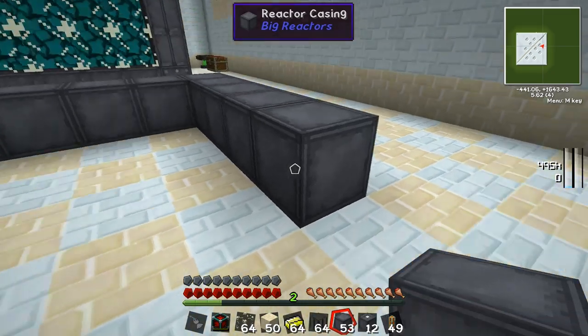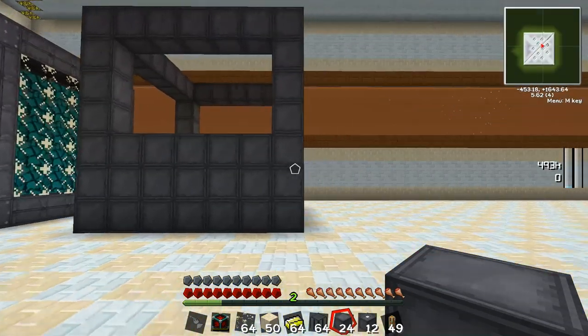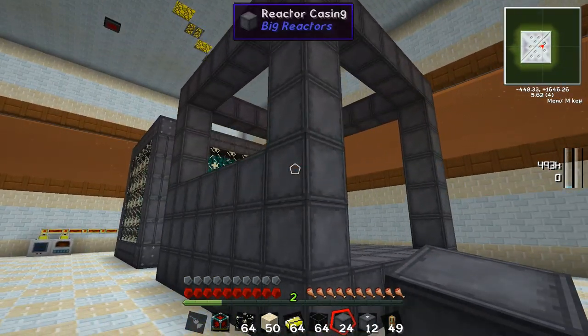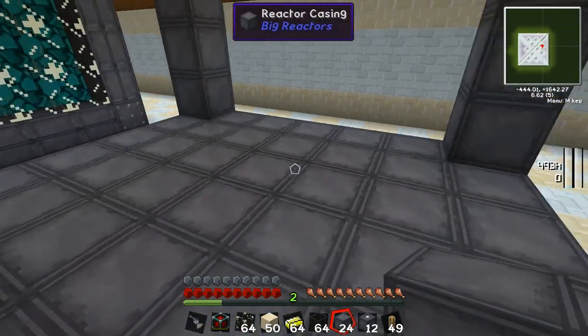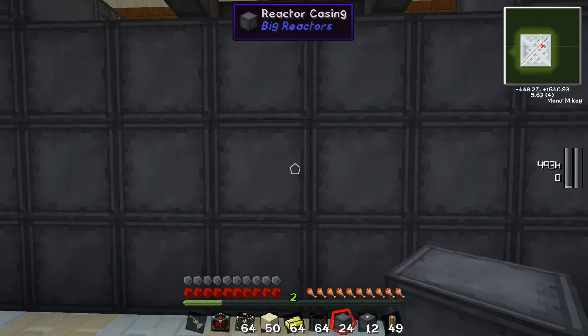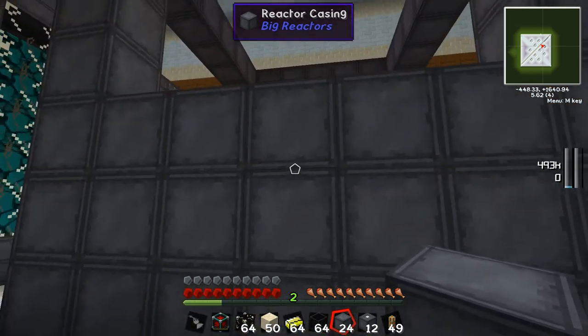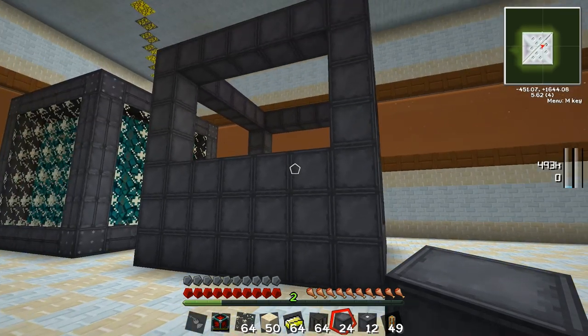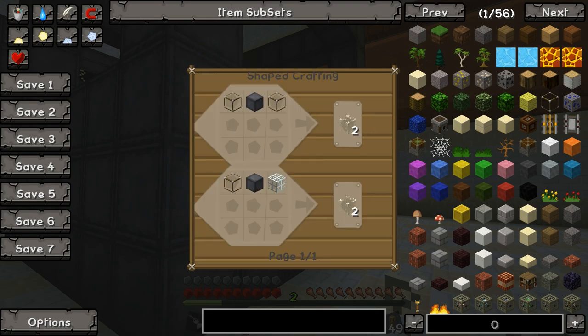Here's a basic frame. We went 7x7 and 7 tall — actually 6 tall since you need to fill in the base and make the bottom complete. In the front is where we're going to be putting our controls and our input and output. Now we basically want to fill in the gaps with reactor glass. Reactor glass is made by using one casing and two regular glass.